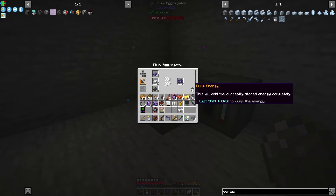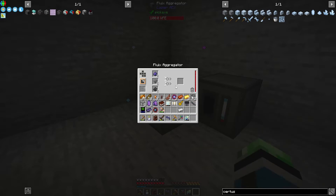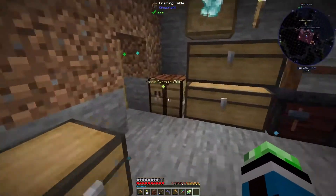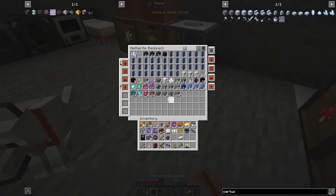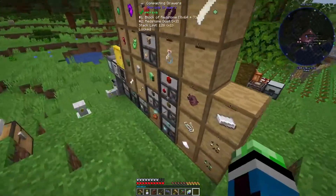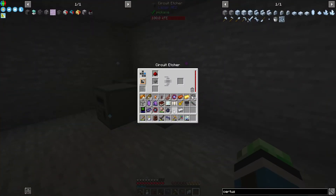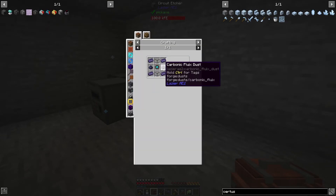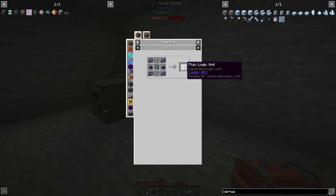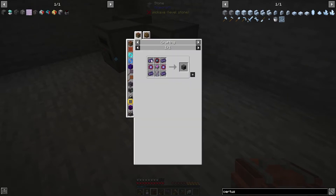What's this? 'Dump energy - this will void the currently stored energy completely.' Why would you ever need that button? The fluix logic unit just needs an engineering processor - got it. All my redstone is in the drawer - need to remember that. I think I can craft the fluix logic unit. Surprisingly all the machines needed that - I didn't even notice that until just now. Fluix logic unit - check.